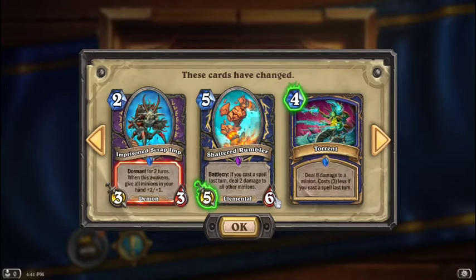Shattered Rumbler has clearly gotten a buff in attack — not sure what it was before. Torrent, I think, was 6 or 7 mana — it's been reduced down to 4, and can cost 1 if you cast a spell last turn.